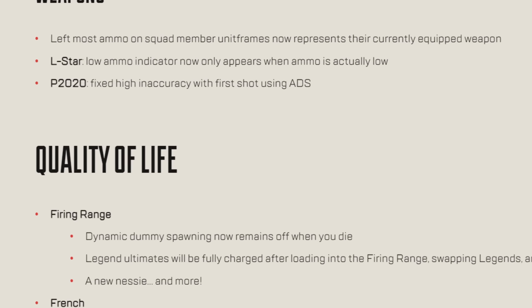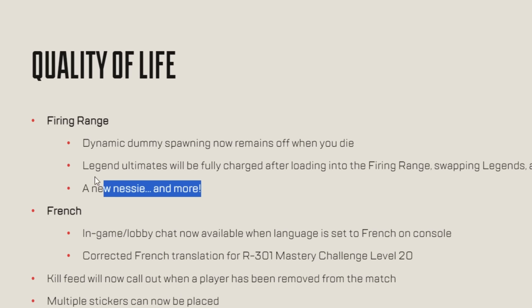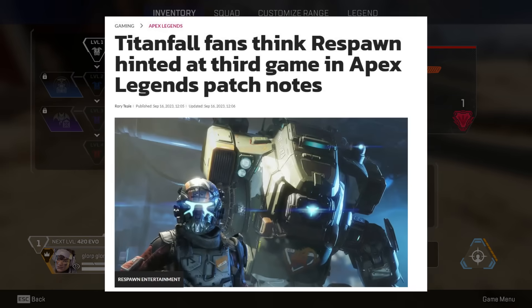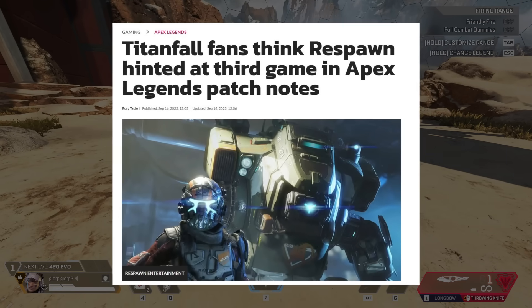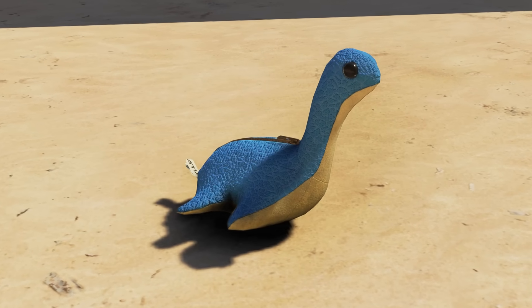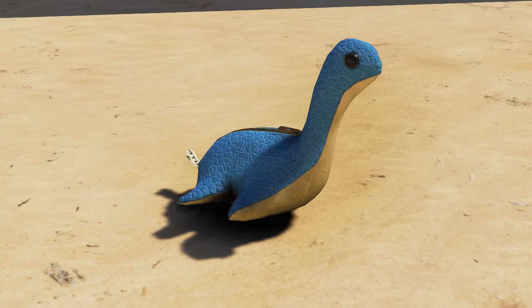Ever since Season 18, Respawn have been teasing us about a blue Nessie they added, and they even gave us a teaser which people interpreted as a Titanfall 3 teaser. I'm sure they probably regret that one now. But up until yesterday, it had been 242 days, and we still hadn't found it.